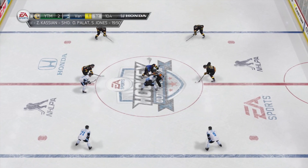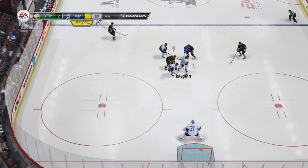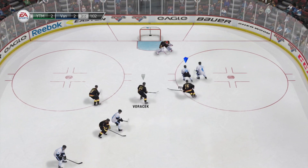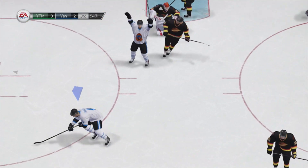So anyways guys, that is how you want to defend the pullback wrist shot. To revisit it — instead of playing a zone type of coverage, you want to play man-to-man coverage and be about a poke check distance apart from your opponent. More often than not they're not even going to go for the pullback wrist shot if you're that close — instead they'll try to cut down low, and if they do you'll be able to poke check the puck off their stick and regain possession. Hopefully this helps you guys. If you enjoyed the video, a rating is much appreciated. As always, take it easy and I'll catch you guys on the flop side.